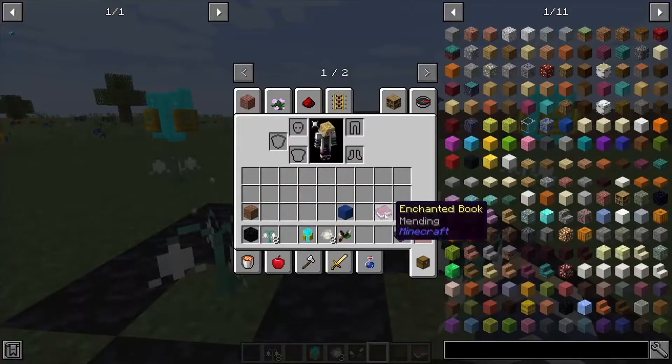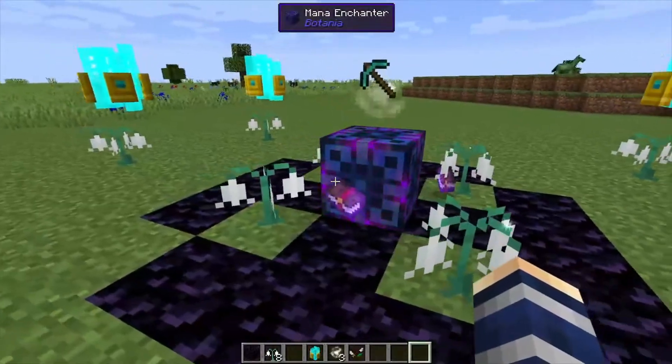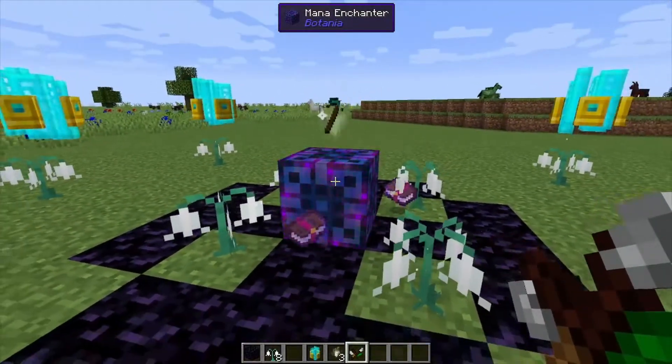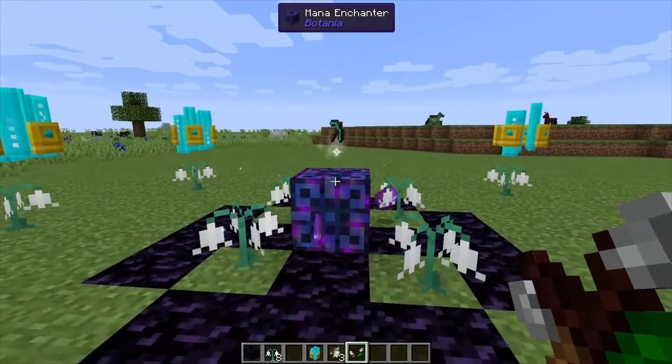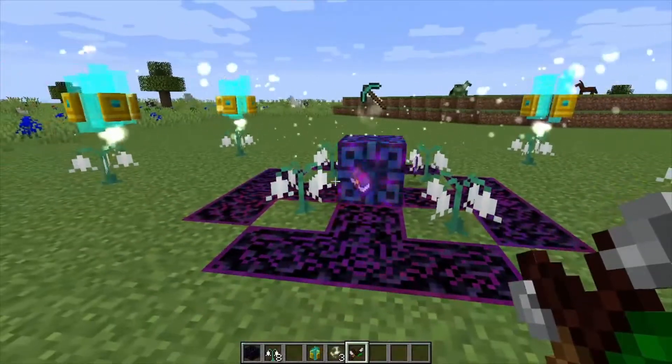Right-click your tool or armor inside of the enchanter itself. Then grab your books — you can just throw down the books within this little circle area and it'll detect the books and show the enchanter what to enchant the tool with. When you right-click this you'll hear a clicking noise confirming that it's going, and it's going to do this animation for a bit.